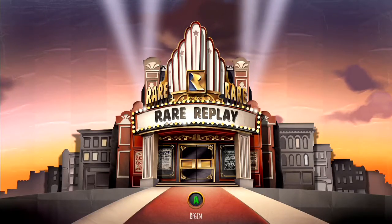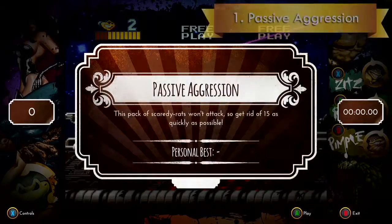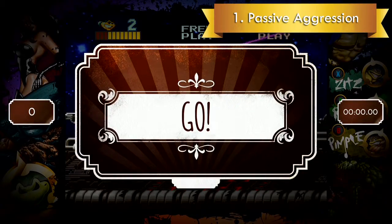Alright, we're back with Battletoads Arcade with the Quartermaster Achievement. Our first snapshot, Passive Aggression, requires you to beat 15 rats.